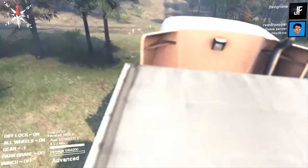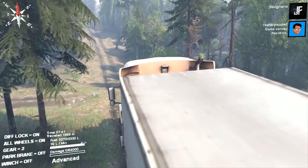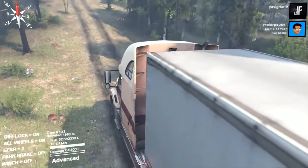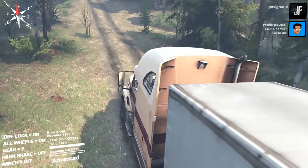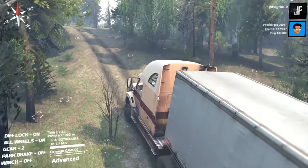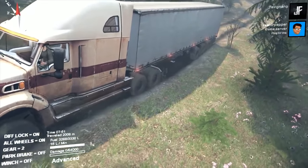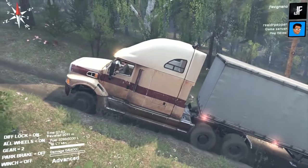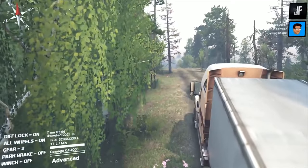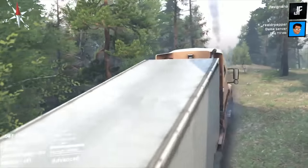I'm just gonna go second gear on this one and I'm not changing gears again. I don't even think it's going to make it, but we'll see. It seems like it's handling it pretty well so far. We have a winch if we have to use it. This is working — I'm getting up the hill fine. Second gear is great for this hill and all-wheel has to be on.